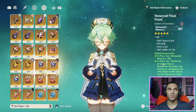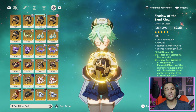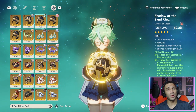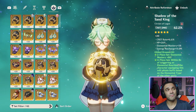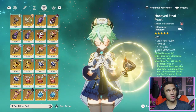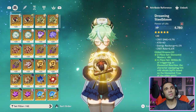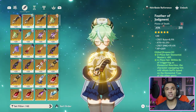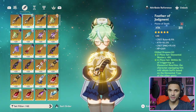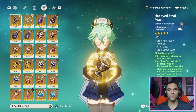I want you guys to be able to fact-check it if you're capable of doing so. I don't like just showing people spreadsheets — I want you to be able to see the work laid out so if there's an error you can point it out. This is the circlet, this is the cup, this is the hourglass, this is the feather, and that's the flower. Pause the screen if need be to see the substats.